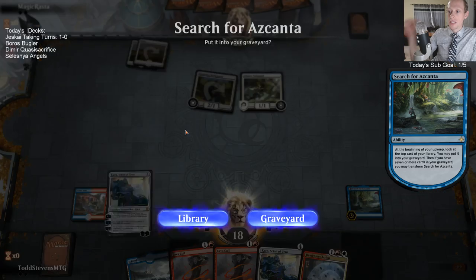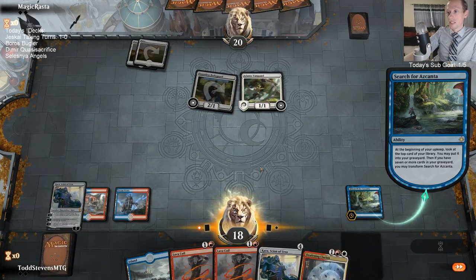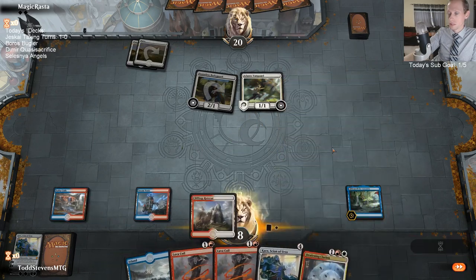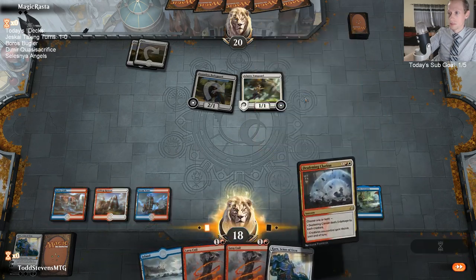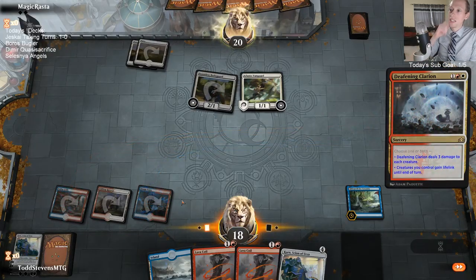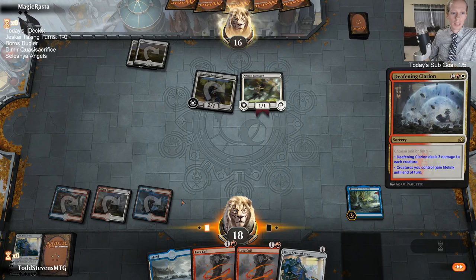Knowing that you had Banefire in hand, you wanted to take Teferi out and attack me for three because you wanted to Banefire me - that certainly makes sense. Jaya was crucial, but it's not the kind of card that looks like it's crucial. Adanto Vanguard, yet again, be in my Bane. Boros Bugler on the docket.